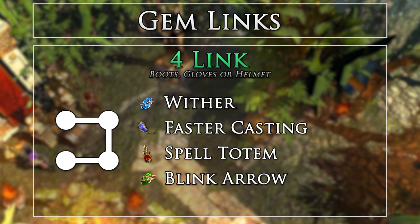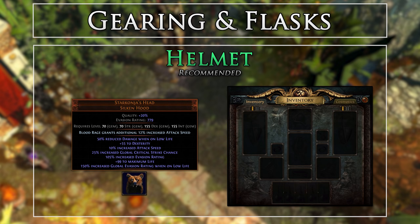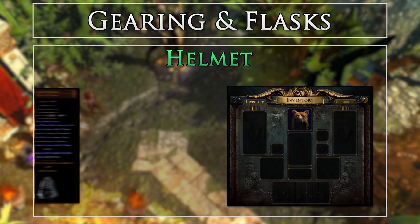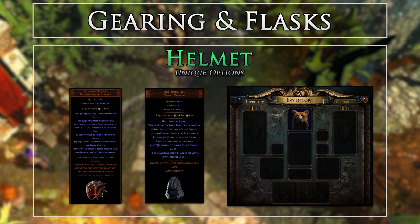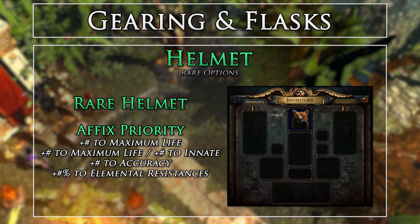Blink Arrow does not need to be linked — it was just the remaining open slot. With most crit dexterity-based builds, a Starkonja's Head is one of the best helm options. It provides critical strike chance, attack speed, dexterity for more accuracy, a great life roll, and enchants are easy to find on it. I originally used the Venomous Toxins helmet, but since it lacked life and only provided some poison damage, I couldn't make use of it in the endgame. However, it is nice for filling out poison chance on your Tornado Shot if you're a bit low. Here are the rare helmet affix priorities if you choose to use one, and here are the helmet enchants to look for — the Blood Rage enchantment works very well for both Barrage and Tornado Shot.